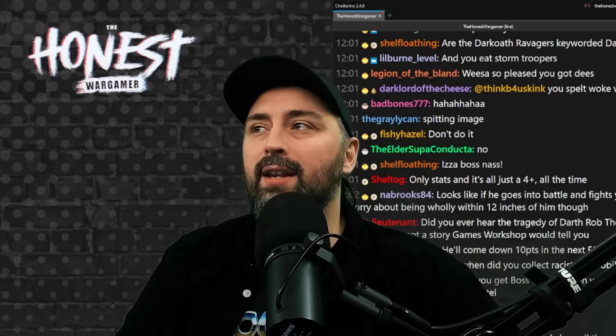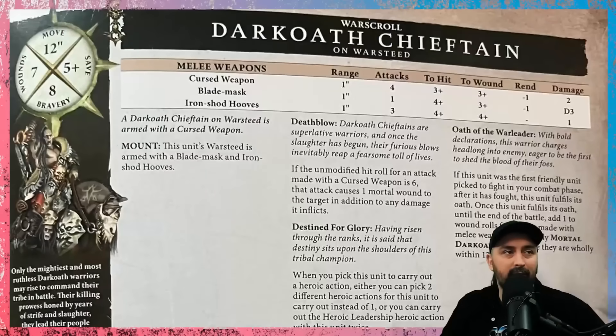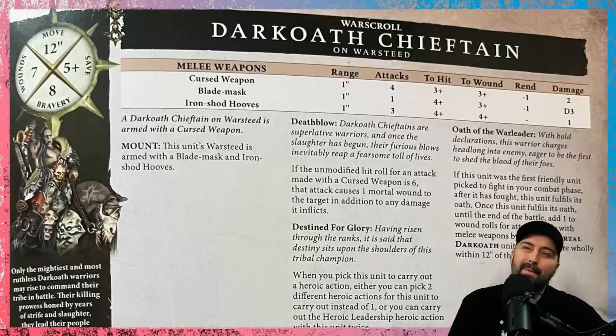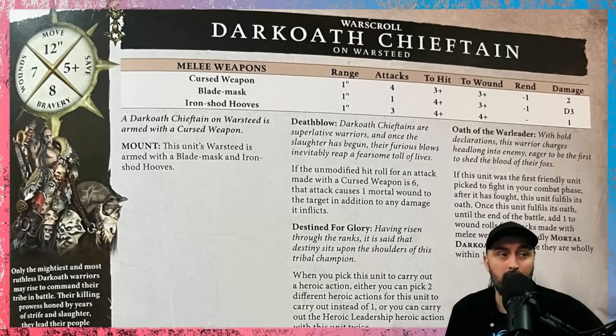So let's go talk about the Dark Oath units. The first one we're going to look at is the Dark Oath Chieftain, which is 110 points. Seven wounds with a five-up save makes this unit not that survivable, but the 110 points cost is very cheap.